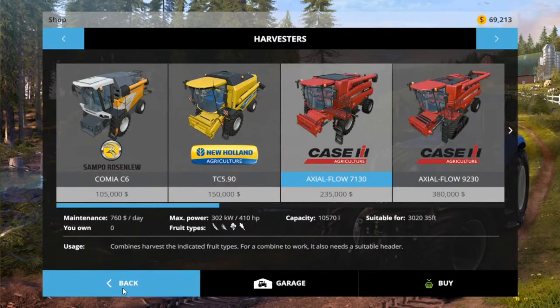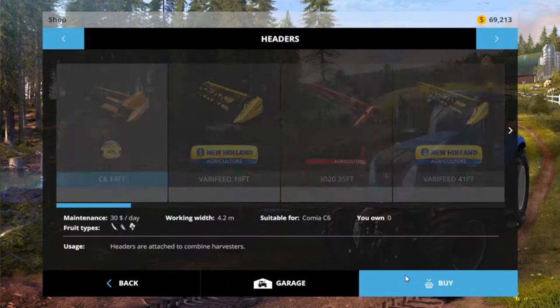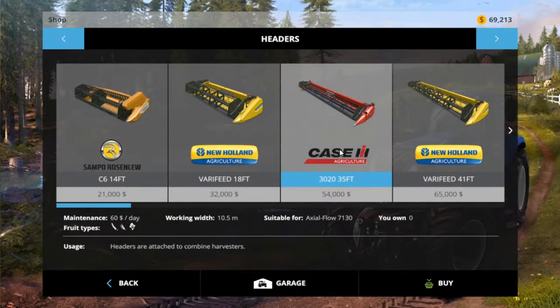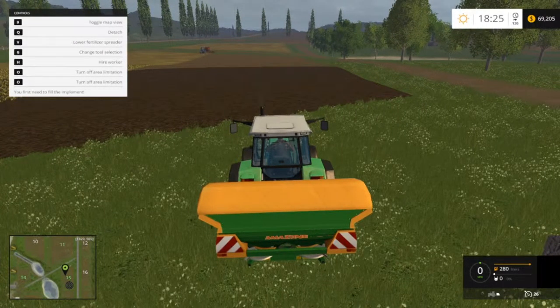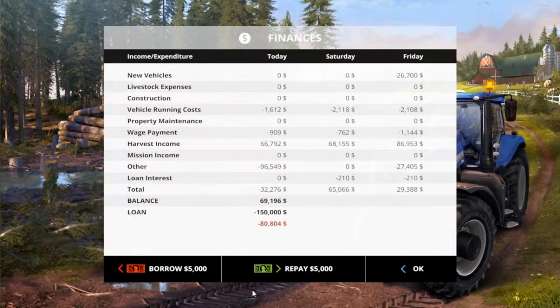When I say $235,000 and then get the header — that's like almost $290,000. How the devil am I going to get the money for that? I already have a $150,000 loan.